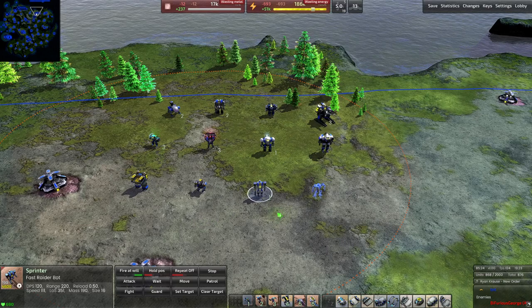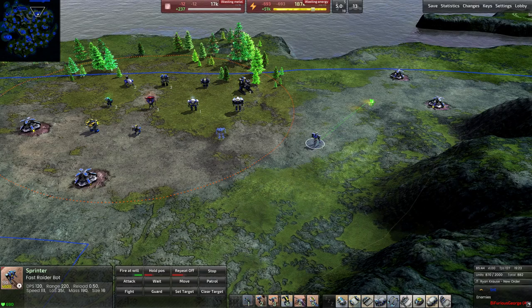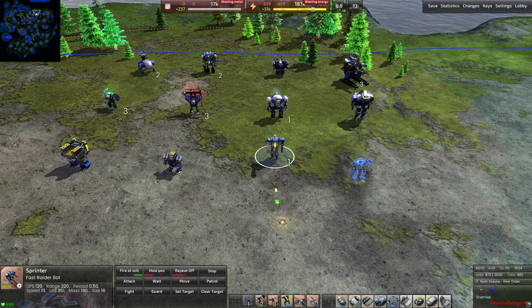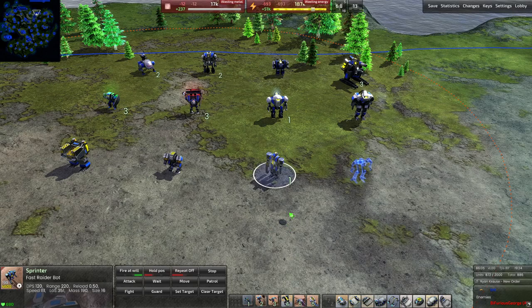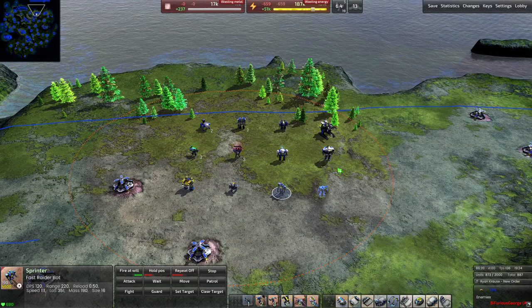The Sprinter is your first technically defined raider bot — it moves extremely fast, much quicker than any other bot. It has a fast-shooting plasma gun, great for running past enemy defenses to get into their base, destroy metal extractor zones, and move along. If you're looking for a flanking option or a unit to run past enemy defenses, the raider bot is what you want.